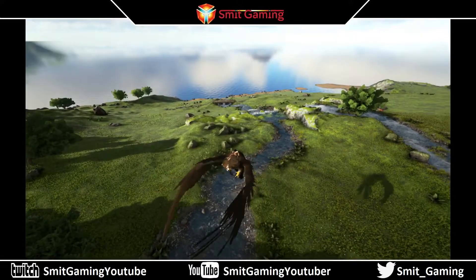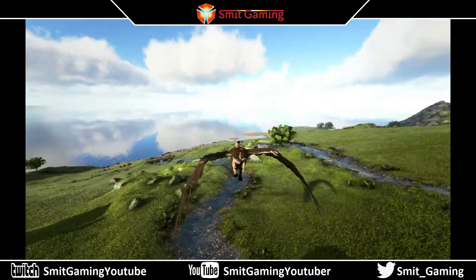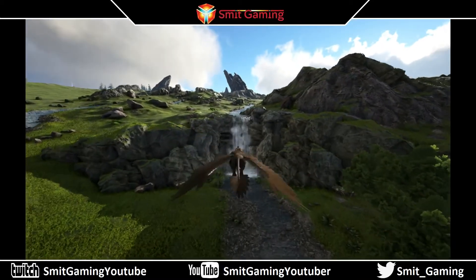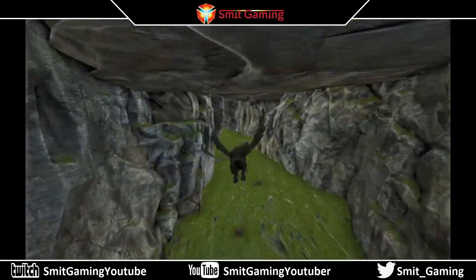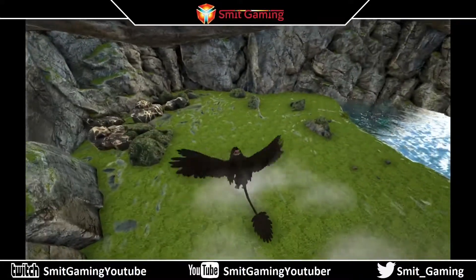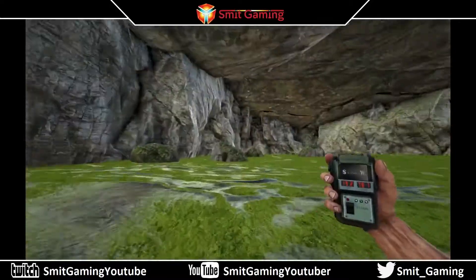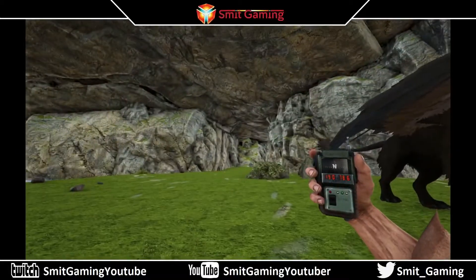Here we have the Scotland waterfall cave. You've just looked out to sea with red to your right. That's the tower; left is the volcano. This is the waterfall cave. I actually had a base in here — I had the whole floor all the way through. You have metal, obsidian, and more metal in that waterfall. So this is the Scotland waterfall cave.